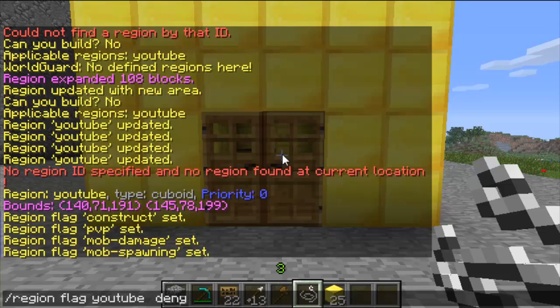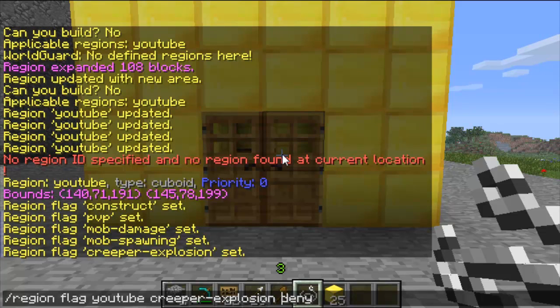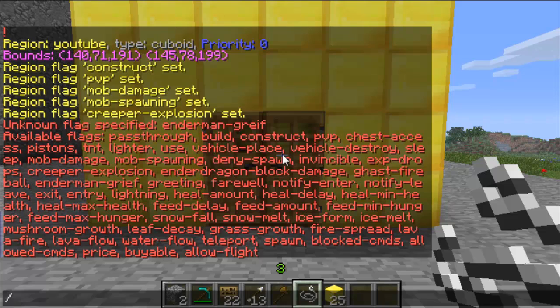And then you've got creeper explosion deny, which stops creepers from being able to explode inside these regions. You can also stop endermen griefing. There are many different flag types — you can set the snowfall, grass growth, mushroom growth, lava flow, and all sorts. So deny griefing stops endermen griefing.